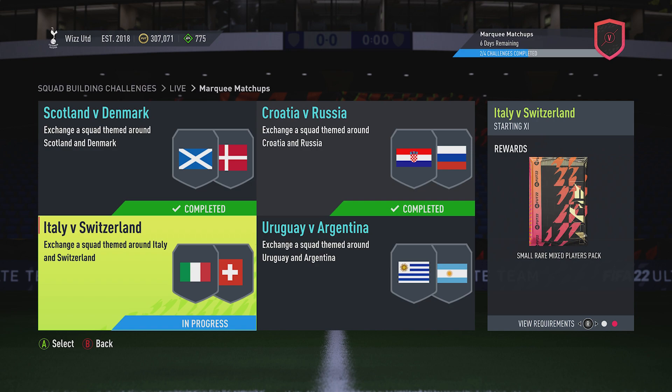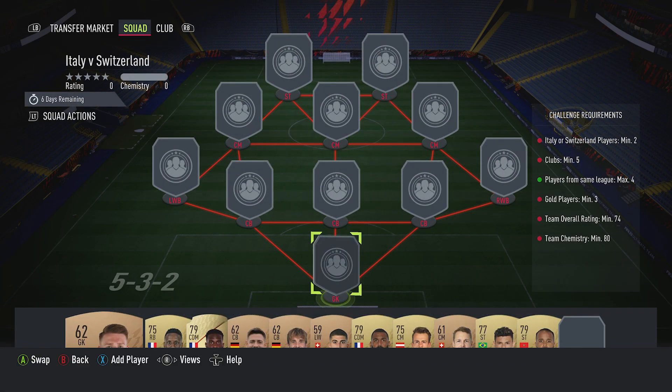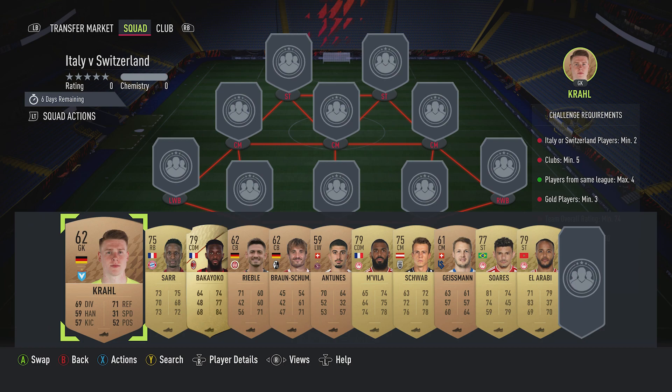Billy Wiz and Gamer are back online and we're doing the third marquee matchup for this week. We get a small rare mixed players pack back for completing it, and it's Italy versus Switzerland. It costs around about four and a half to five thousand coins, requires no loyalty, no position changes.